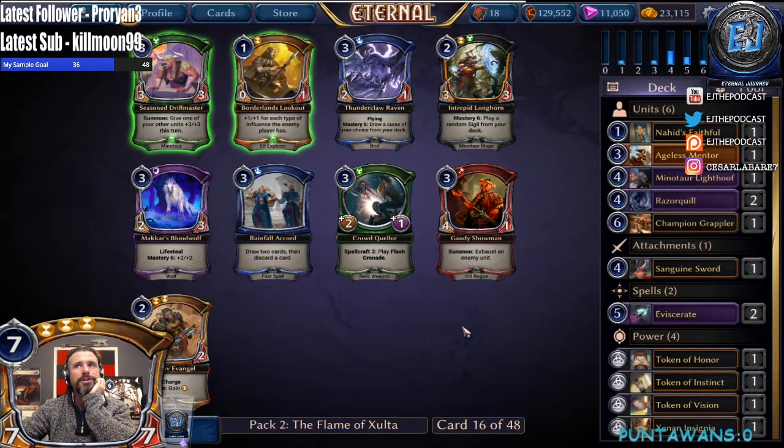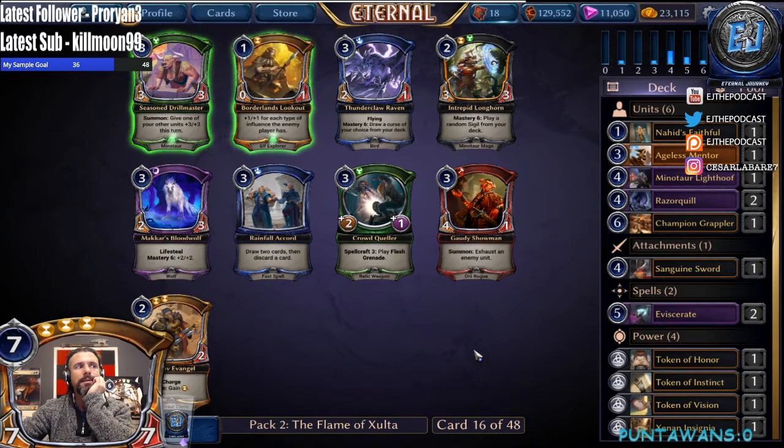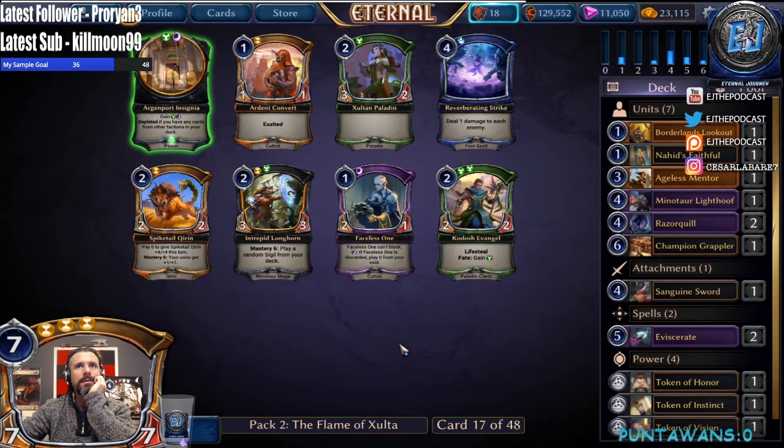We definitely got two different sets of cards in these packs for sure. Man, this really makes me feel like Combrei is open. Let's take the Lookout here. Another Longhorn — wow! All right, so maybe we're just gonna go ahead and jump into Combrei if we're getting it fed so easily like this. That's gross. There's a large important Insignia as well.